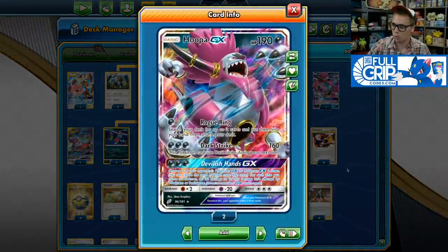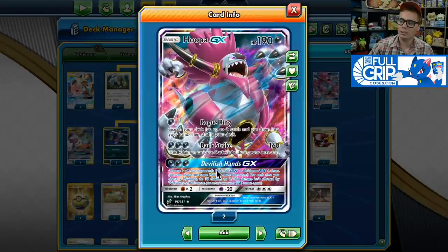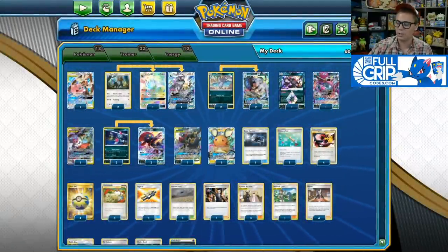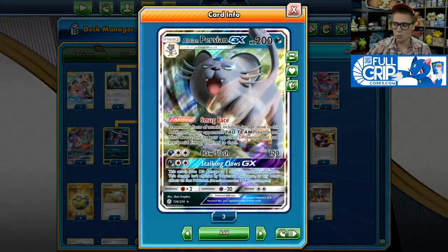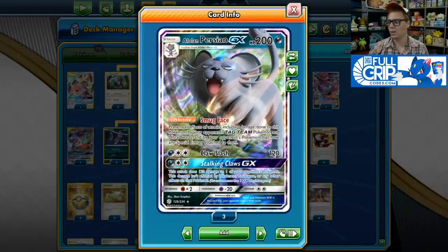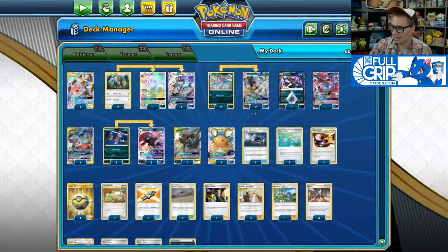Hoopa GX is an absolute all-star with the Rogue Ring attack helping set your deck up. Dark Strike is very good and can one-hit KO Dragapult VMAXs. Devilish Hands GX can easily finish off Dedenne GXs and things like that on your opponent's bench. The added Alolan Persian GX gives you a really nice wall against Ultra Beast decks and Tag Team Pokemon-centric decks, and Stalking Claws GX can situationally deal 120 damage to one of your opponent's benched Pokemon.